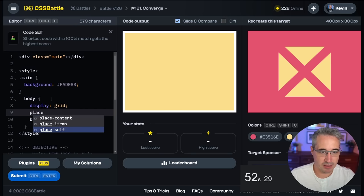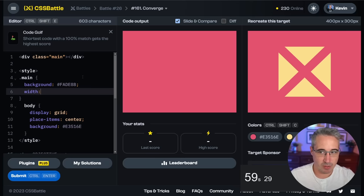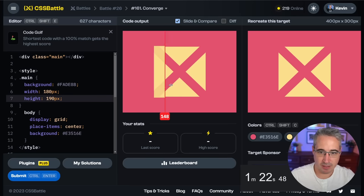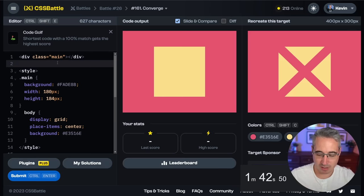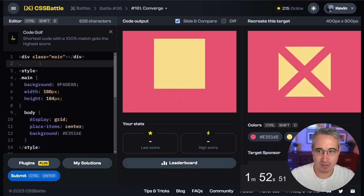Main will have a display of grid, place-items center. The width is probably about the same — width 150 pixels, height 150 pixels. No, it's not — 190, 185, 182, 184. That's weird that it's that. Looks like it's right on though so we'll go with 184. Usually you don't see those. My idea is we just want something — I was originally going to take an entire shape and rotate it, but I only want these two lines to be the rotated things.